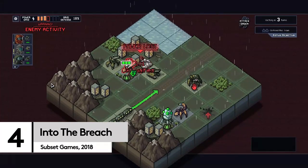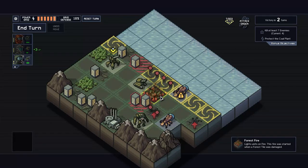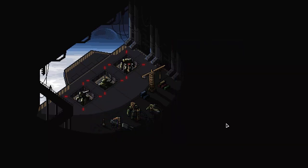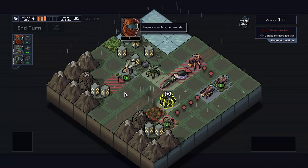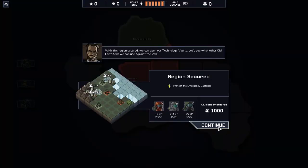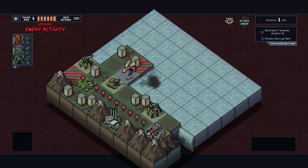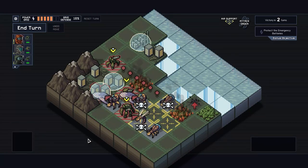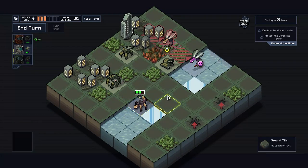This next game will push your brain to its limit, even though, just like chess, Into the Breach has a basic premise. Players take control of three mechs and send them into battle against the Vek, giant monsters hell-bent on destroying humanity. Mechs and the Vek take turns to move, attack, and complete special actions. In addition to destroying the incoming threat, players must also try to safeguard as many structures as possible. The result is a strategy titan, especially when new dastardly units and increasingly desperate odds are stacked against you.